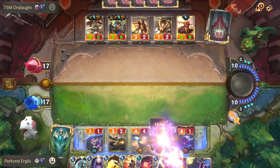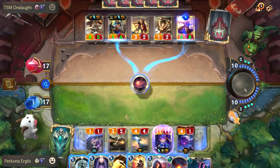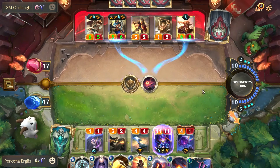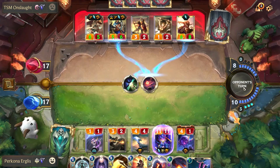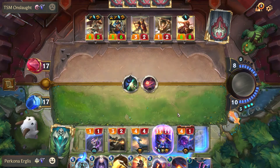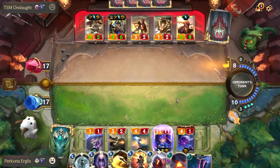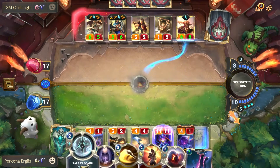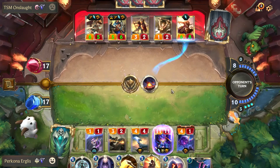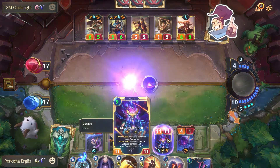We've got some pretty good cards here. Our Celestials are now zero cost, so we can try to bait out his Denies for zero mana. Just like that, he uses a Deny. I'm setting myself up for Judgment — that's what I really want to do. I'm trying to get all of his Denies out of him. He's got another one, so I'm pretty safe using Judgment now.